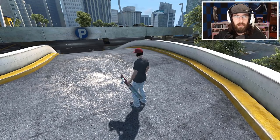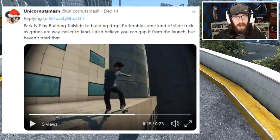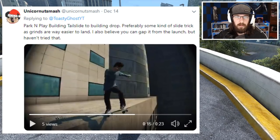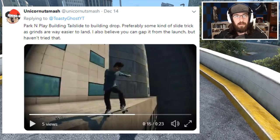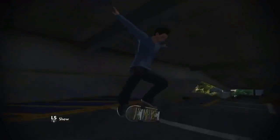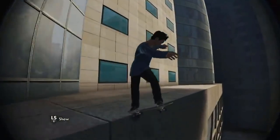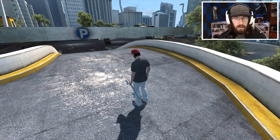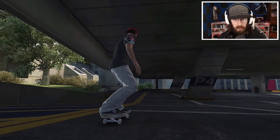Hucks_plays, I appreciate the challenge dude — it was actually pretty challenging for me, hopefully I helped you out and hopefully you'll be able to do it too. Our next challenge comes from unicorn_nuts_smash on Twitter. He says: 'Park and Play building — tail slide to building drop, preferably some kind of slide trick as grinds are way easier to land. I also believe you can gap it from the launch but haven't tried that, so maybe we can try that too.' He even sent a video of him doing his tail slide.